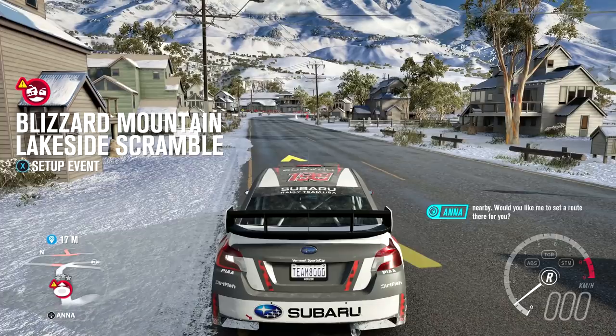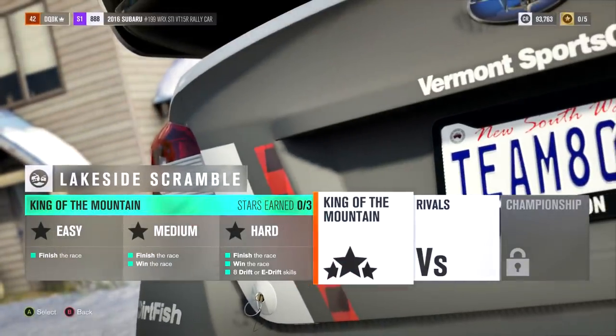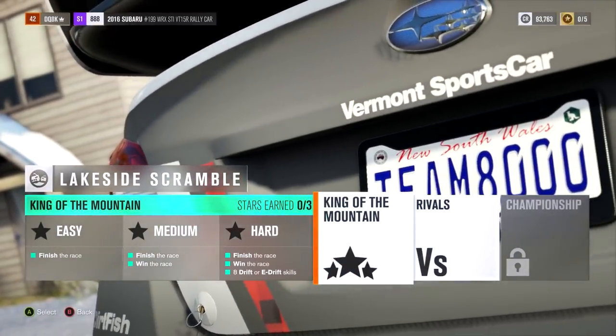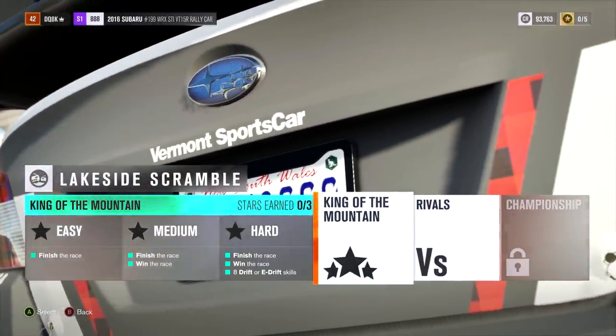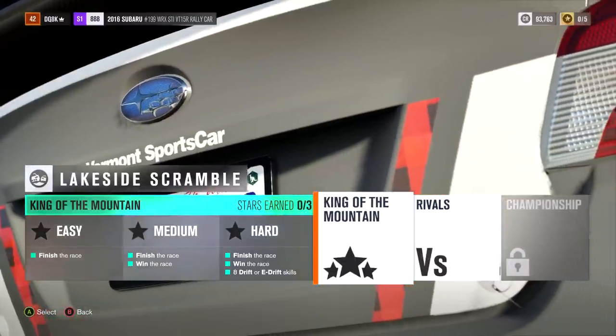Would you like me to set a route there for you? I want there to be a blizzard - look at this. We've got to do the King of the Mountain, that's just how it is. To get easy you have to finish the race; to get medium, finish the race and win.